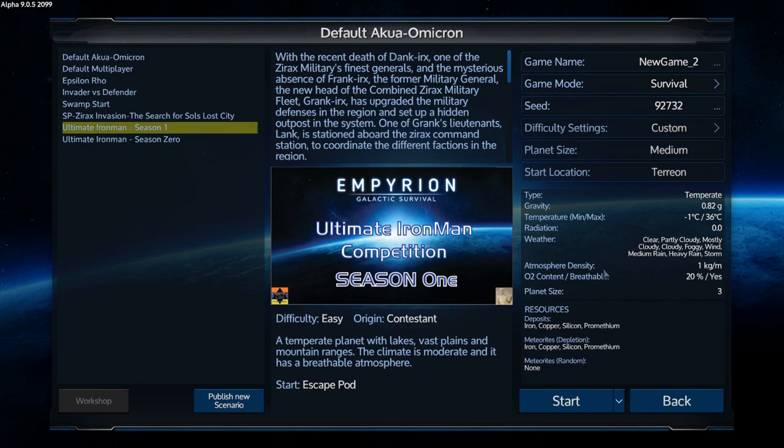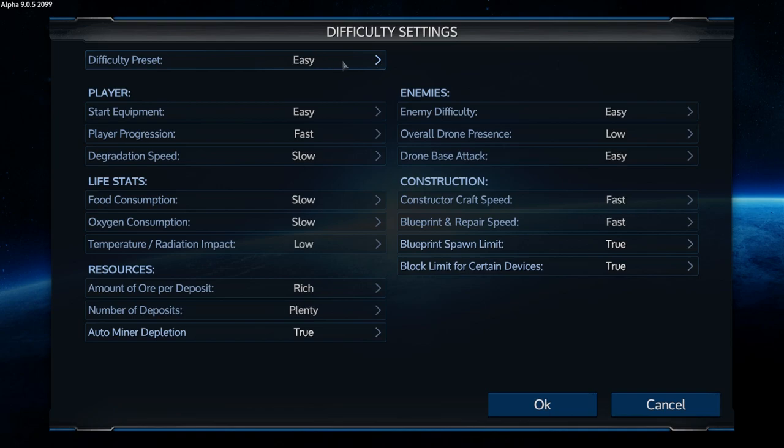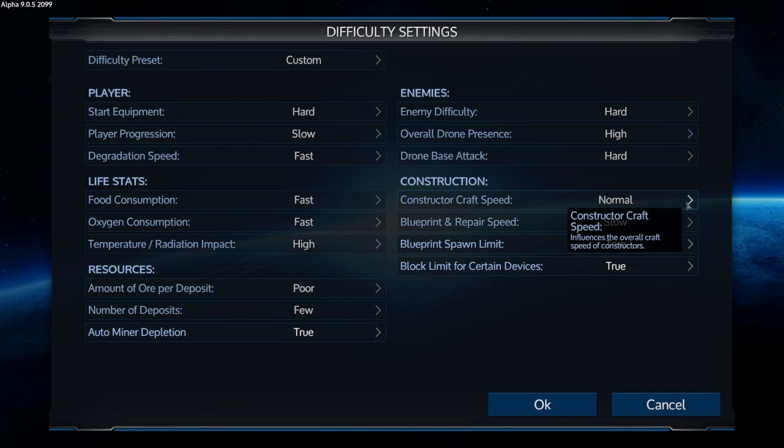There it is - season one. That seed looks good. We've got to make sure - let's go into our settings. We have to start it on hard. Everything's on hard; anything set to false we have to set to true. Constructor craft speed set to normal and repair speed to normal.